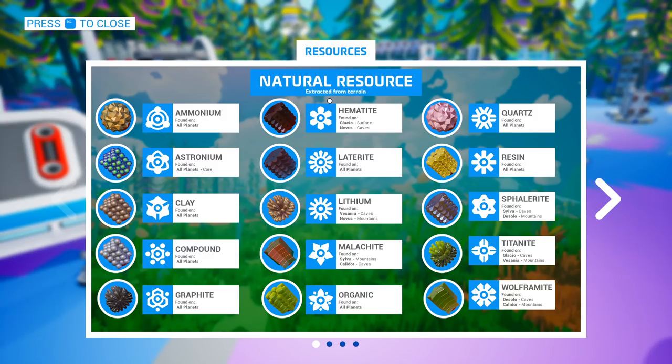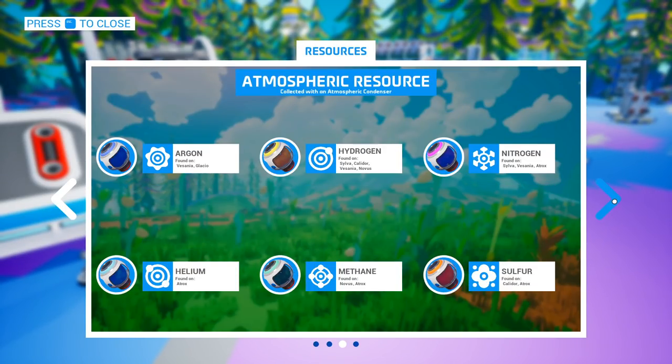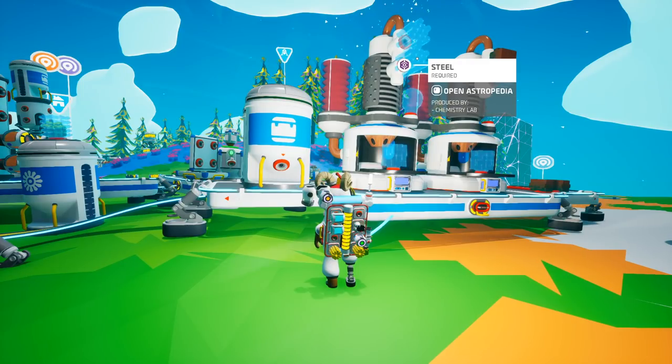The Astropedia has had some significant workovers. On the natural resources, it lets you know what planets they're on and where they're located, as well as the atmospheric resources and what planets to find them on, and what to refine for the refined resources, which is really neat. Also, the composite resources tell you the ingredients of what it takes to actually make them, which is a really nice feature when you're at the chemistry lab and you see that it requires steel.